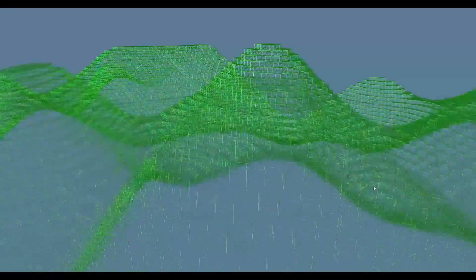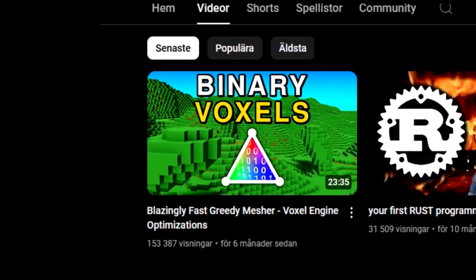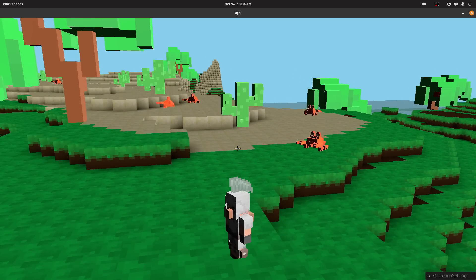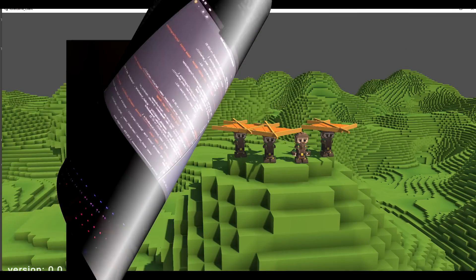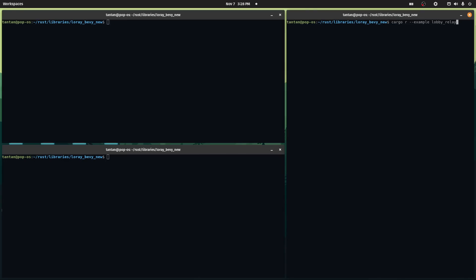But my dream of creating a game still remains. So after the last video where I made this blazingly fast binary greedy mesher, I decided it was time to shift gears. No more voxel engine development for now — it is time to make some gameplay happen. But I want to avoid the mistake of building gameplay features only to realize I need to rewrite everything to support multiplayer later on. So before diving into gameplay, I need to solve networking.